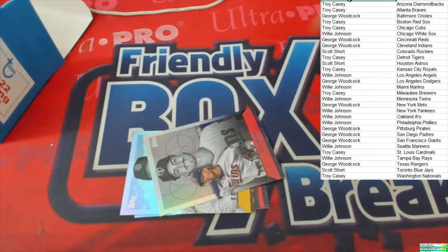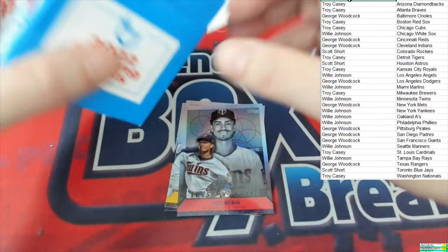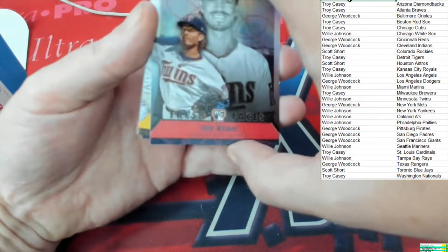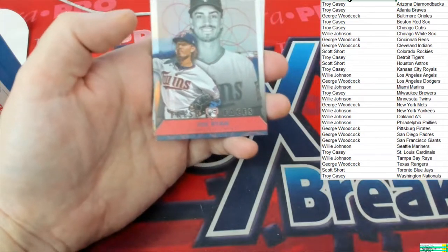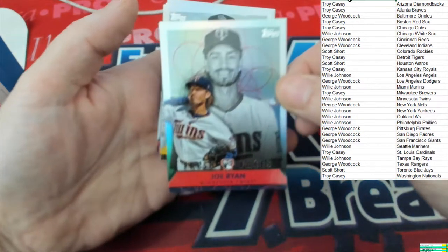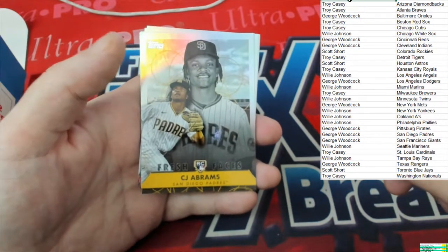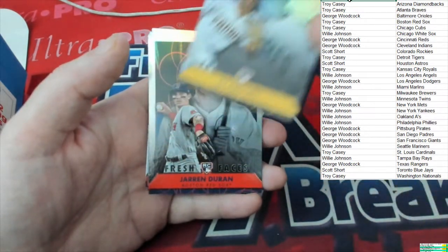Let's check out our inserts — I think it's five inserts, let me double-check the box real quick so I don't misquote myself. Yep, five exclusive inserts right here. Let's start it off: Joe Ryan rookie going to the Twins, going to Willie J. Nice design actually — let me get that better on camera. Big surprise — Joe Ryan. Oh, there we go — CJ Abrams, a little Fresh Faces. Nice looking cards for sure.